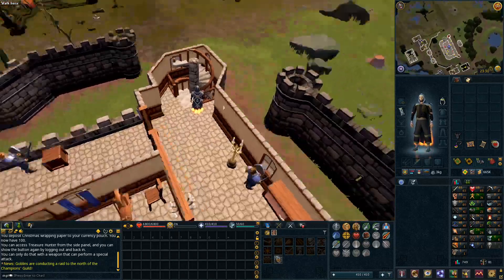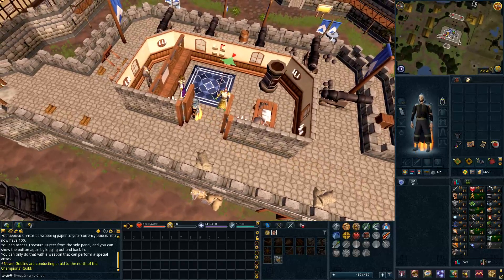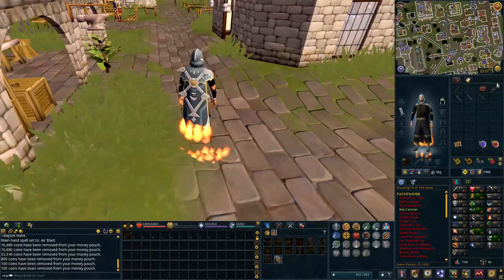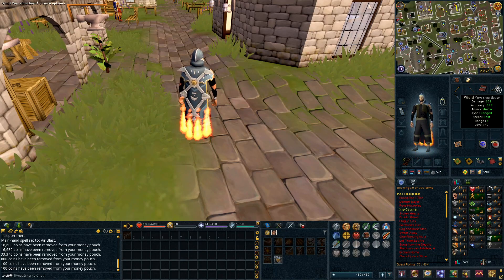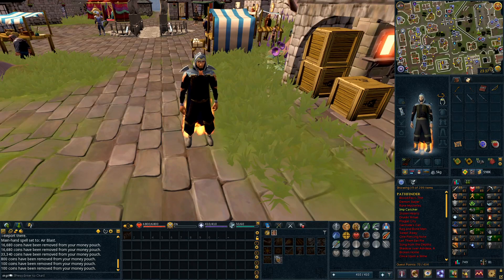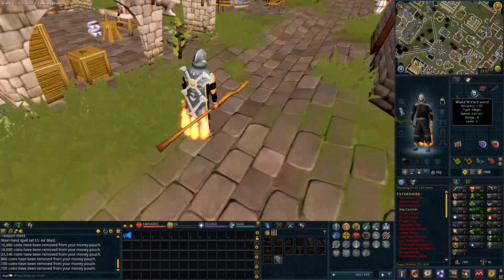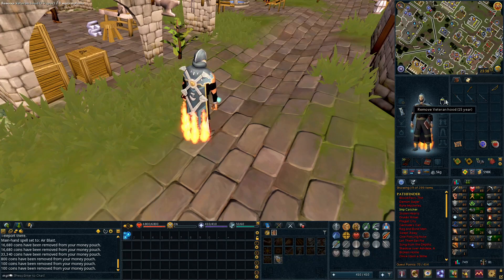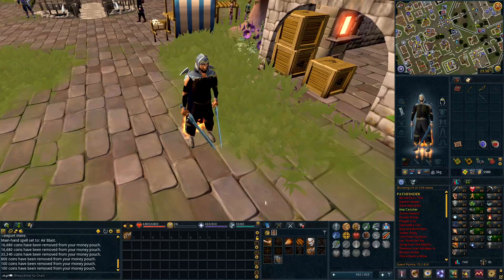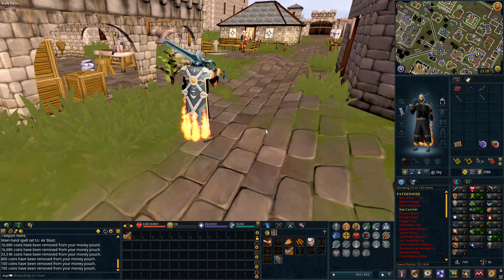When everything is done, press L to lock and enjoy your interface. Let me quickly grab a weapon of each style to demonstrate. Equipping a staff automatically switches to the 2H action bar; equipping a wand and book switches to dual-wield. Put on a bow and it switches to the ranged bow bar; equip dual melee and it switches to dual melee; equip a 2H melee and it switches to 2H. That's pretty cool — the action bar binding works great.